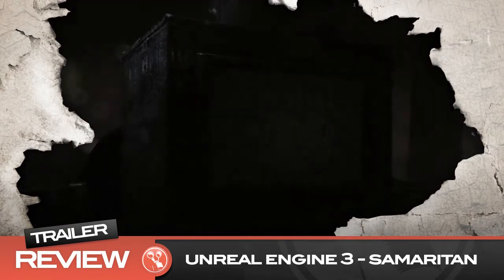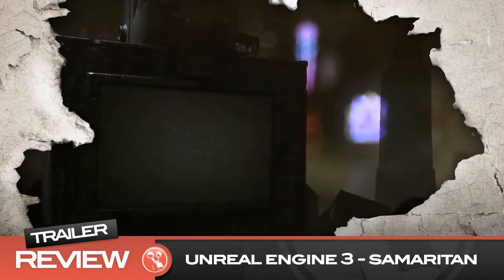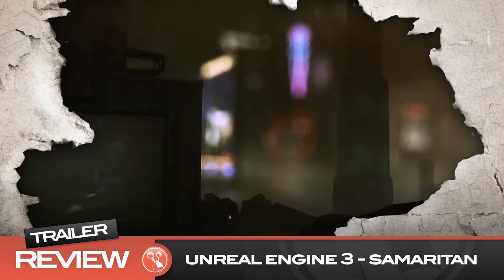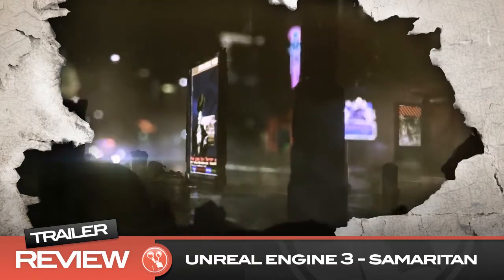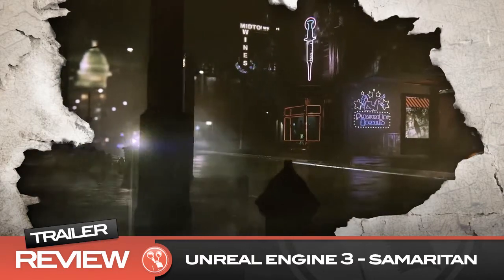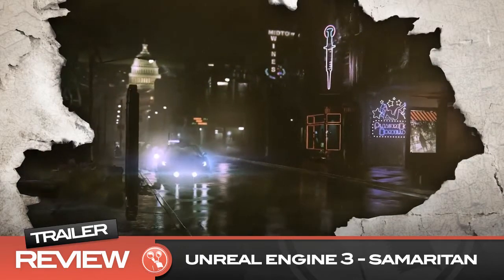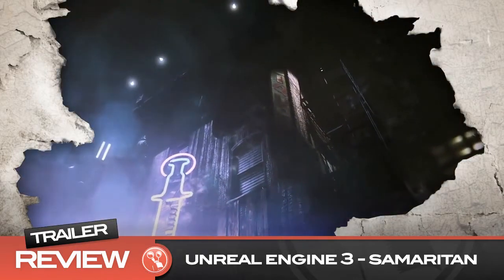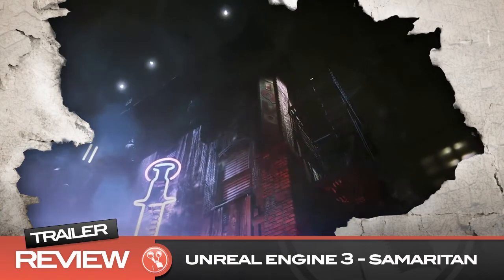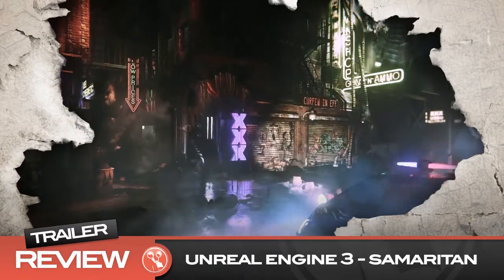Right off the bat we're introduced to the Epic Games logo, just to let you know who's involved. You'll see it's kind of like a run-down futuristic city, very New York-esque. And one of the effects you see right off the bat is image-based reflections. This is realistic reflections — objects in puddles are going to appear as they are and it's not going to be blurred out. This is something really new that you don't see in a lot of current games.